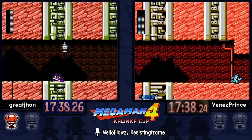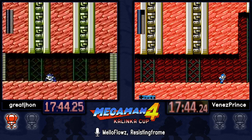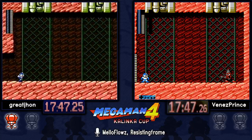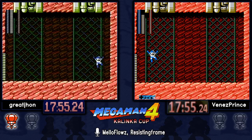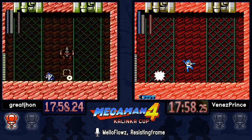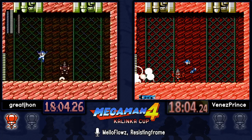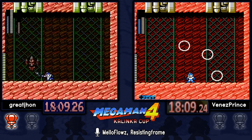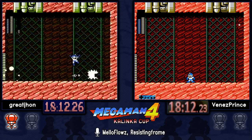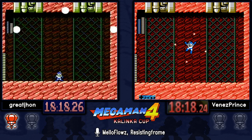Using Skull Barrier to get around those falling boulders. That allowed Great John to catch up quite a bit because Venez had to do another menu. That first Drill Man dive is scripted, but everything after is all RNG. Great John gets another dive almost immediately. Venez getting no dives — and getting some in the middle as well. That definitely helped his lead.